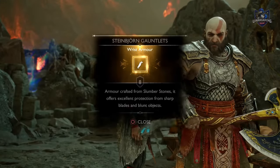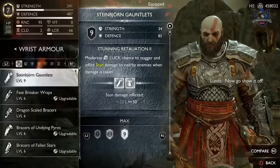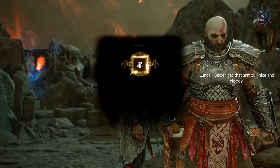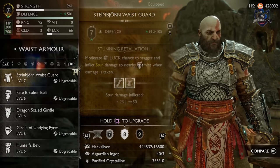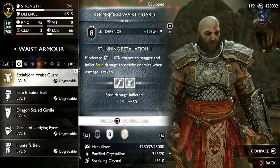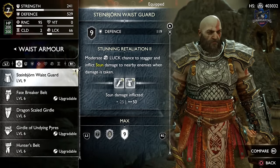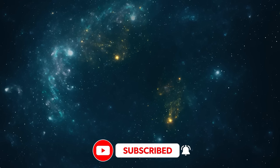So guys, that's it — that's how to get the best defensive armour in God of War Ragnarok, the Steinbjorn armour set. It's a pure defensive armour that boosts your defence stats as high as they can go, but you won't have any boosts to your other stats like some other armours will. I guess it really just depends on your playstyle. For me, I'm playing as a tank right now, which is perfect for some of the tougher bosses. If you liked the video, subscribe for more God of War weapons and armour guides, and I will see you all next time. Bye.